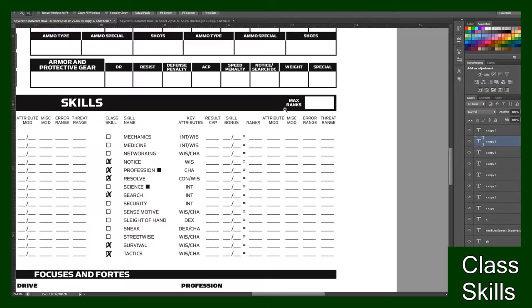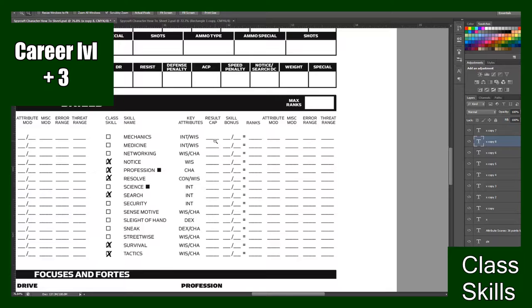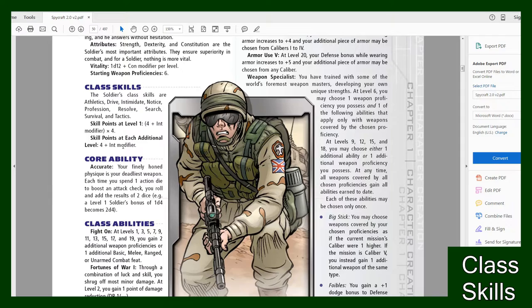Next we'll find out how many max ranks you have. Max ranks is right here in the top right corner of the skill section on the first page. Max ranks is simply your career level plus three, so my career level is one, plus three — so it's four.